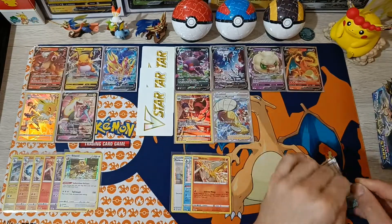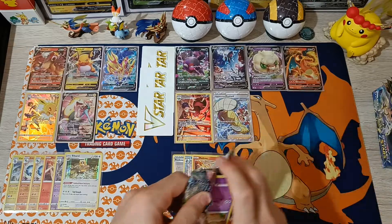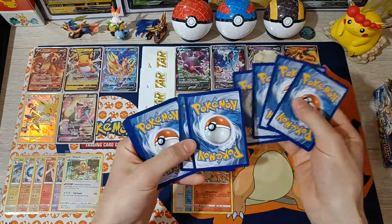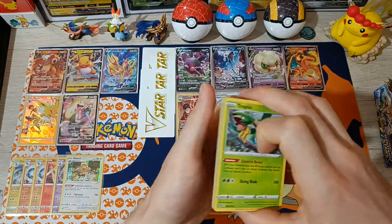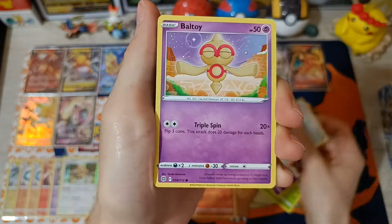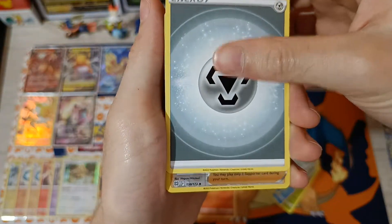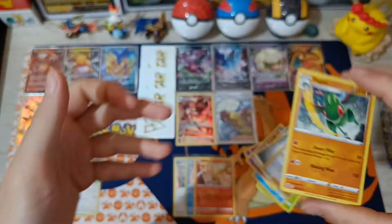Number 14 on the left side of the box. We got almost an equal amount of pulls from both sides. Still got a couple more packs from this side. Cards: Tropius, Claydol, Freshwater Set, Baltoy, Snorunts, Nosepass, Milcery, Cupchoo, Energy, Reverse Cynthia's Ambition, and Flygon non-hollow.